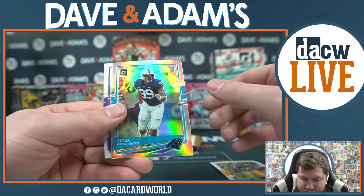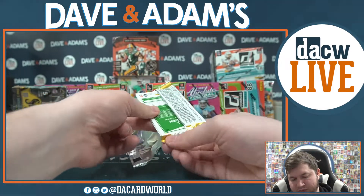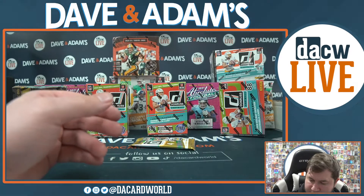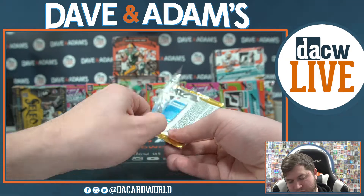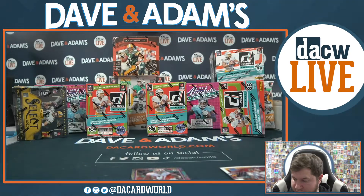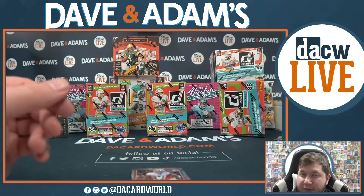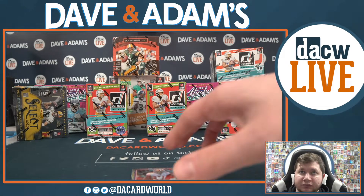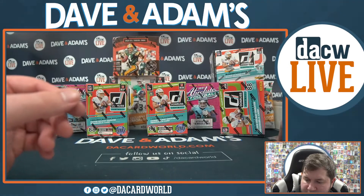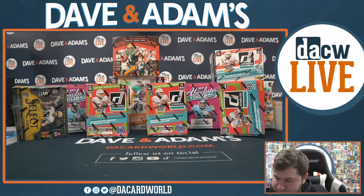Rob Gronkowski, Devon Bush, Yuter Gross Matos, and Nate Stanley. Zadarius Smith, Devon Bush silver, and KJ Osborne. Dwayne Haskins, Mike Williams, the rookies Brandon Iuk and a nice Antonio Gibson rated rookie. Nice Brandon Iuk as well, and that really nice Justin Jefferson in our first box of Optic. Take another look at that Jefferson.